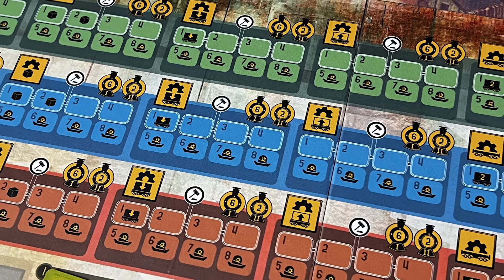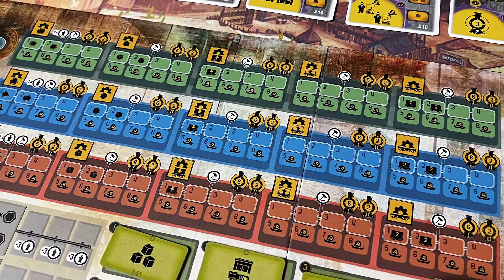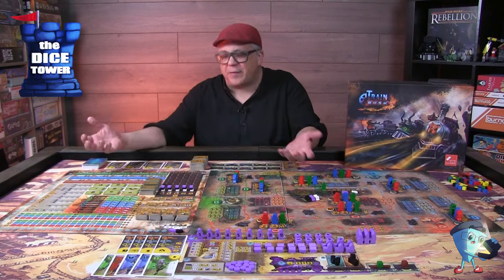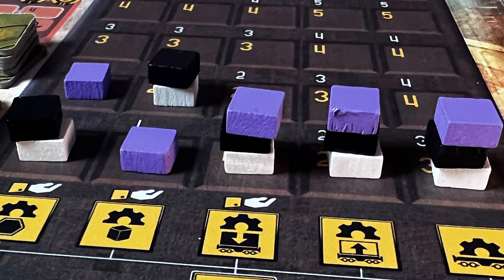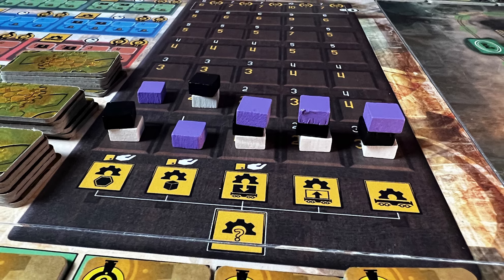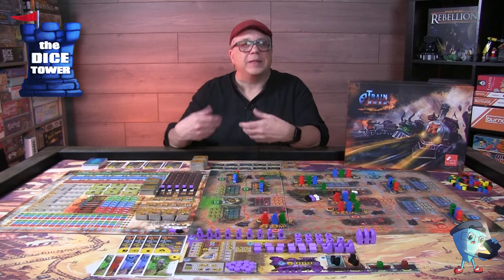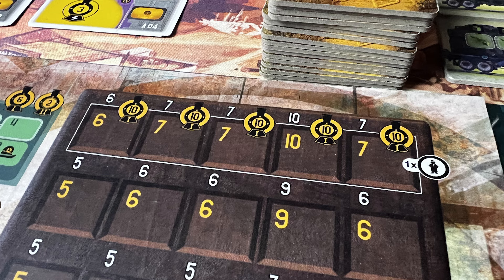On the management board, at the very top is the influence area. The colors are designated the same as the different sectors on the main board. You're trying to get majority with your spies and agents in these areas to gain victory points at the end of the game — this represents your influence over technology, trade, and various things. Then we have the technology track, which is also your income track. It shows how much influence you'll gain, how much coal you get on your return, how much cargo you can load and unload, and how many wagons you can add to your train — all designated on that technology track.